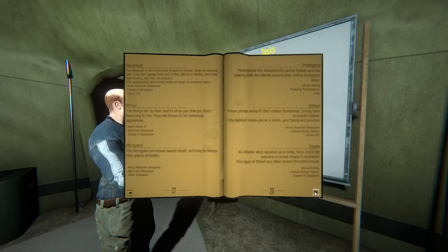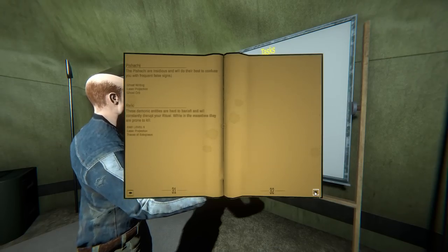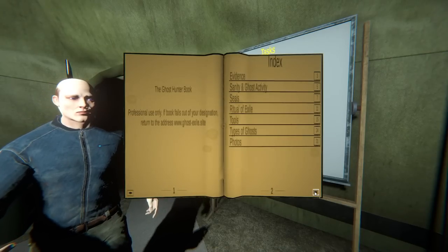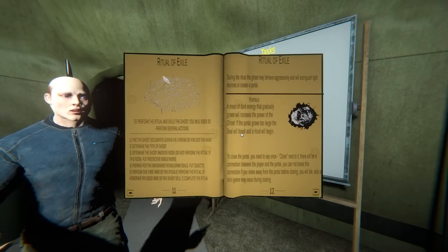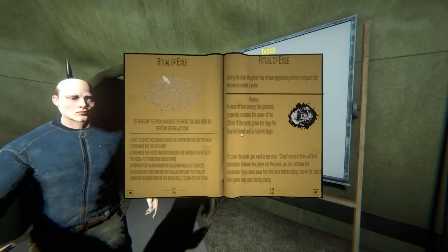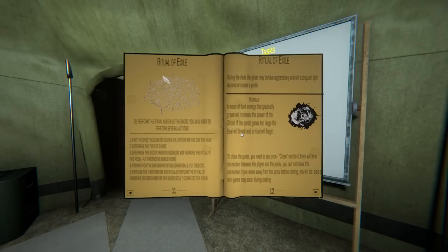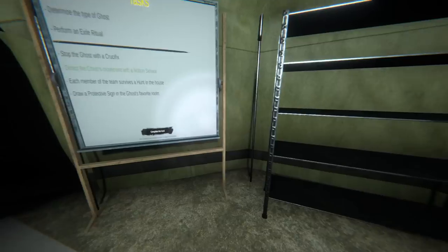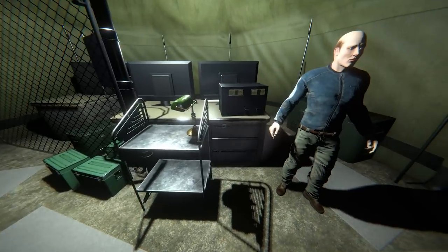Determine the ghost's favorite room - do not perform the ritual in this room, but put protective seals there. Exile ritual - I don't know what the exile ritual is. To perform the ritual to exile the ghost you need to perform several actions: find the ghost documents during his lifetime to find out the name, determine the type of ghost, determine the ghost's favorite room, prepare for the banishment ritual, perform the first part of the ritual. Each team member should draw a protective sigil - do we need spray paint to draw the sigil?